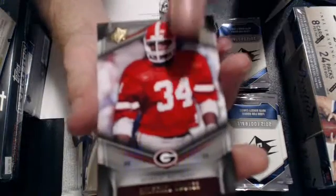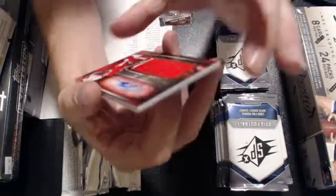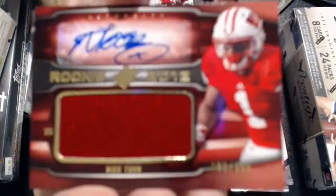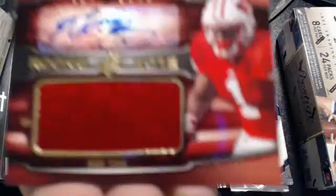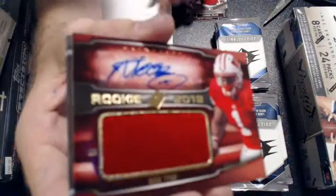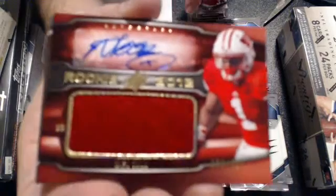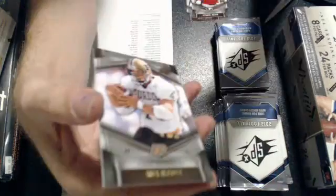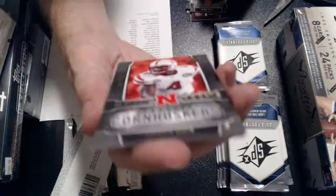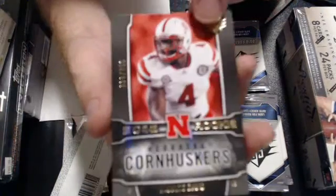You know what the base are. First pack — Nicktoon. The Saints Auto Jersey, $3.99. That will go to David B-L-E-A-L, getting in at the last minute, grabbing the hits up. Nice hit there, bud. And the rookie, Levante David, $7.50.